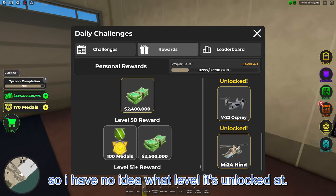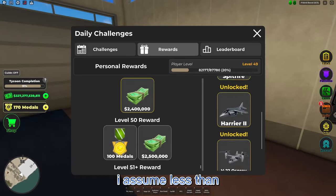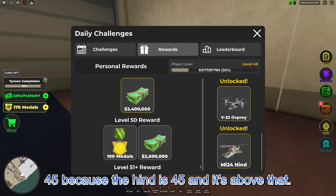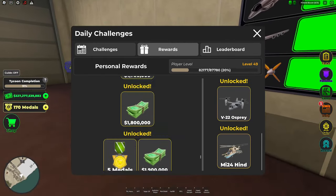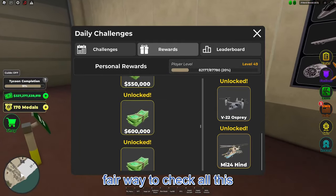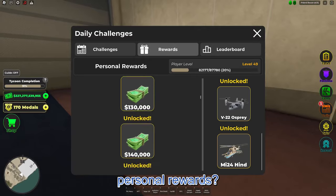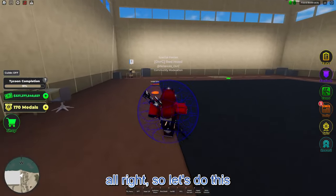Okay, so I have no idea what level it's unlocked at. I assume less than 45 because the Hind is 45 and it's above that. Is there a way to check all this? Personal rewards? Nope, they're not in there.